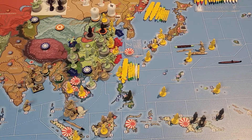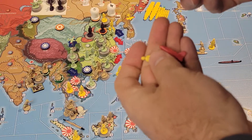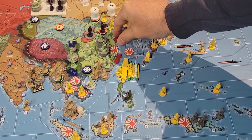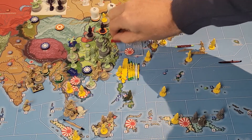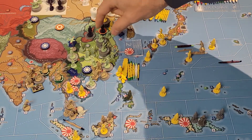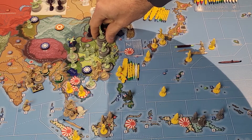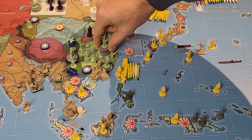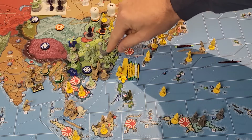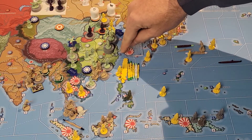Next we're going to move in heavily on the city of Nanking. There's a militia and an artillery defending - taking them off along with the marker. We're moving in: leaving a cavalry and an infantry in Shantung, but I've got nine infantry from Shantung and eight infantry, an artillery, and an AA gun from Hunan - that's 17 infantry plus artillery and an AA gun. The artillery will get his first strike.